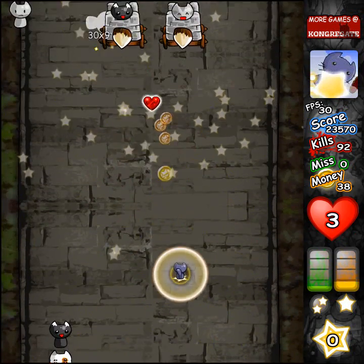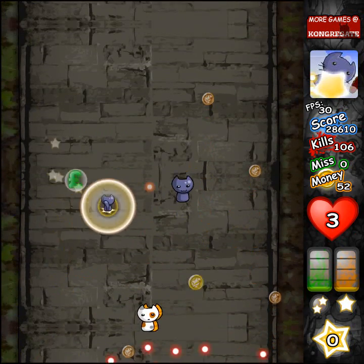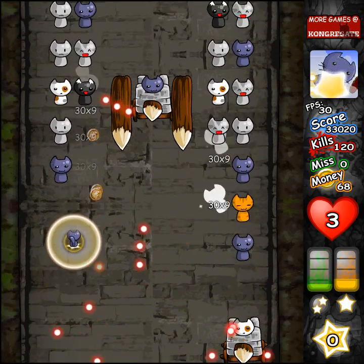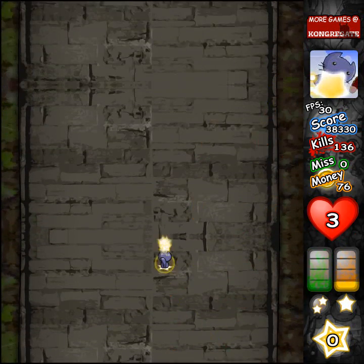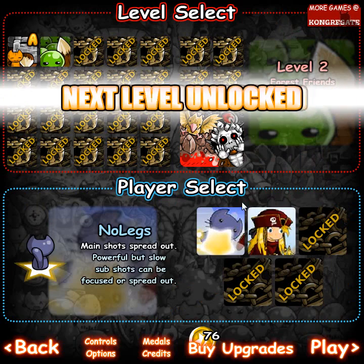That was the bomb button! Bombs erase all of the bullets on the screen, like in every other Bullet Hell game. As it starts off, you shoot terribly — slow and awkwardly. But as you get upgrades, you can shoot way faster.